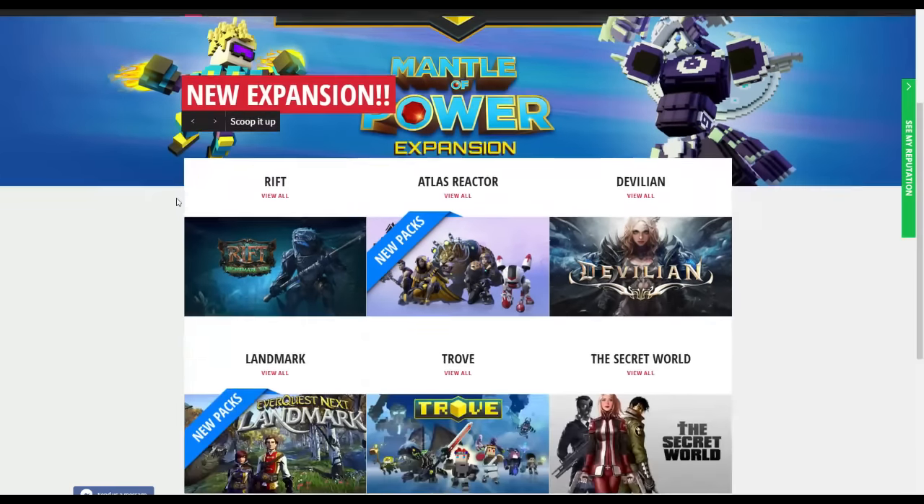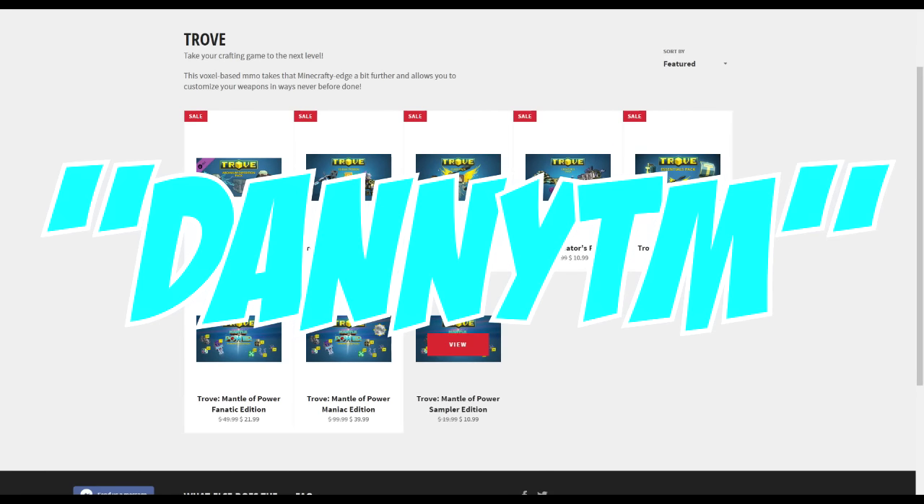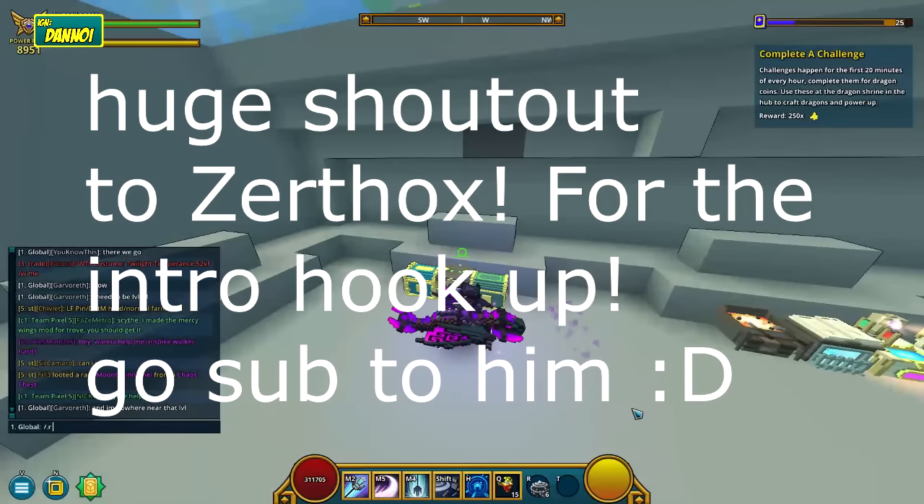This video is brought to you by Cheapo. Cheapo offers you the best deals on the latest Trove packs. Use the code DannyTM to get 6% off your order. Click the link below to learn more.